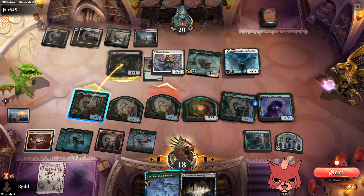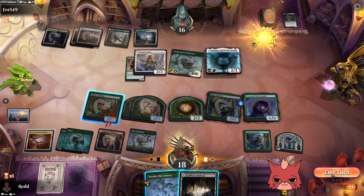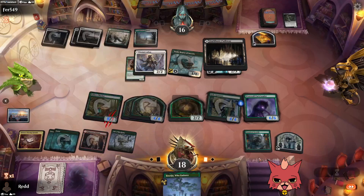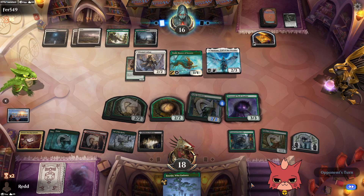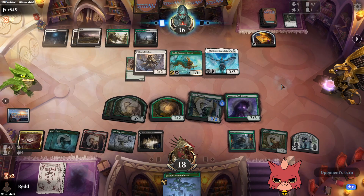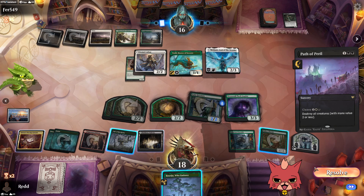When the Chariot's powered up, Who Endures only costs one — interesting! They go ahead and chump, which is exactly why trample is so important. I'll play this down on black. I hope it's not a Meathook — they don't have the double black for it though. I still have no clue what the opponent's playing.